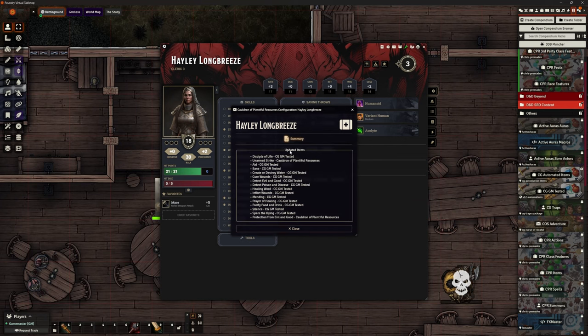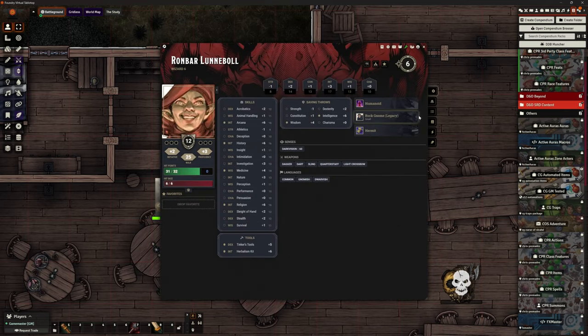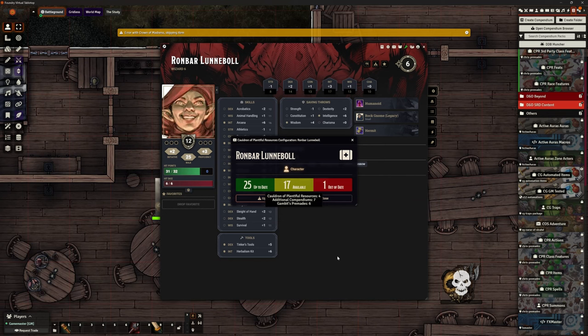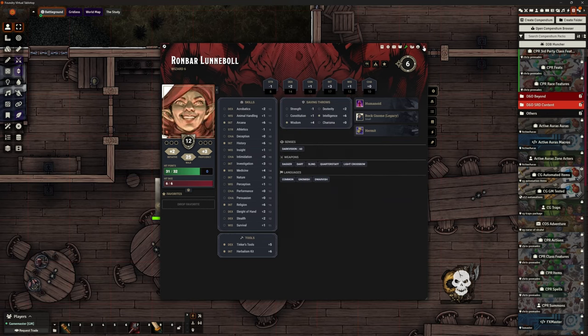There are lots of updates for Hayley — many around spells. I'd updated Mending and Prayer of Healing previously, and now Protection from Good and Evil is on CPR when it wasn't before. Unarmed Strike is included for every character. On the wizard — 25 items up to date but there are more available. There's an error with Crown of Madness, so it skips that item with a warning and continues. Cloud of Daggers, Fireball, Hideous Laughter — all pulling in from Gambits as well as CPR.